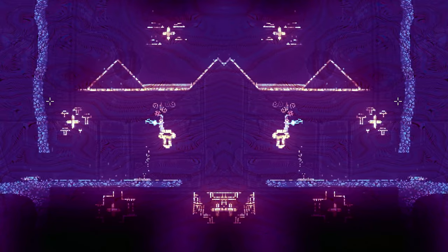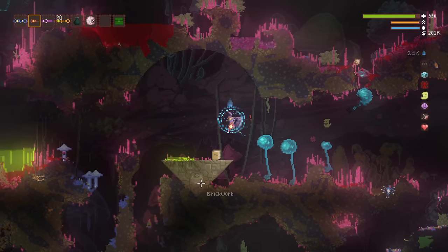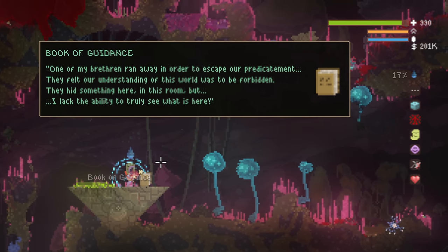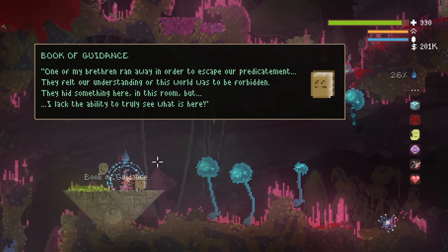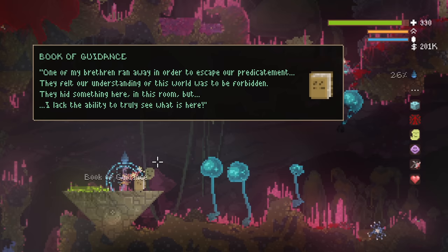The first structure happens to be in the fungal cavern west of the coal pits. There, resting atop an inverted brickwork triangle, we find the Book of Guidance: 'One of my brethren ran away in order to escape our predicament. They felt our understanding of this world was to be forbidden. They hid something here, in this room, but I lack the ability to truly see what is here.'